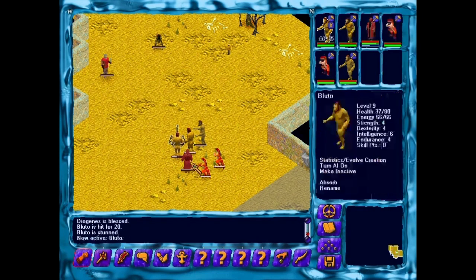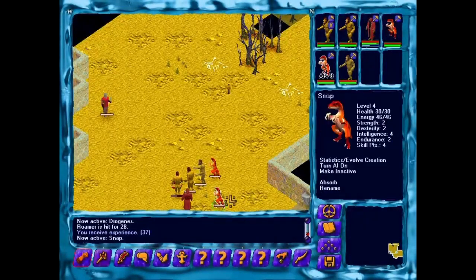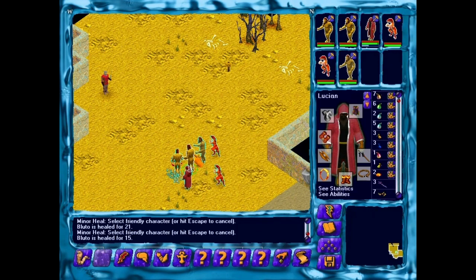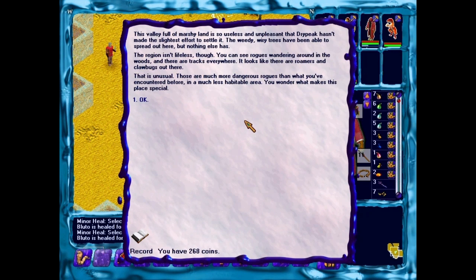War Blessing. Go, Flametooth. This area is full of claw bugs and roamers — very dangerous place. Let's go talk to Syfar, who was just watching this for some reason. This valley, full of marshy lands, is so useless and unpleasant that Dry Peak hasn't made the slightest effort to settle it. The wiry trees have been able to spread out here, but nothing else has. The region's not lifeless though — you can see rogues wandering around in the woods, and there are tracks everywhere. It looks like there are roamers and claw bugs out there, and that is unusual. Those are much more dangerous rogues than what you've encountered before, in a much less habitable area.